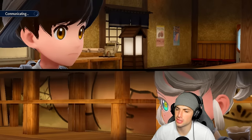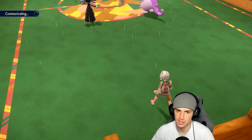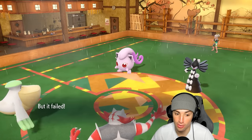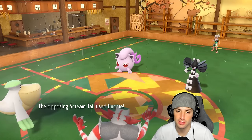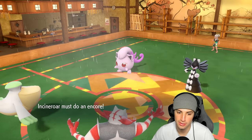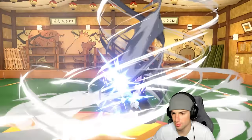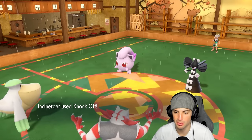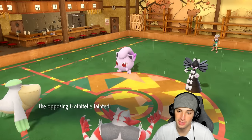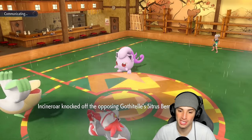Make a move — we don't want Gothitelle Terastallizing or double Protecting. They ran out of time and Fake Out is just in their top slot — so they'll go Encore. Cool, I'll Encore into a Knock Off — that's totally fine. We're going to win this match no problem. Hurricane chips for good damage and Knock Off finishes off Gothitelle. They ran out of time and ended up using the first move in the slot on both their Pokemon — that's what happens.